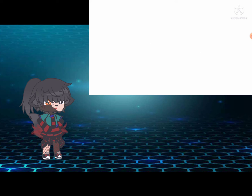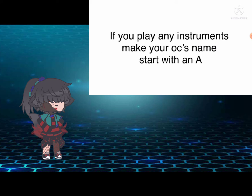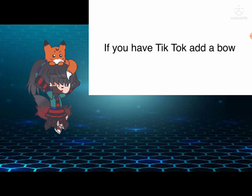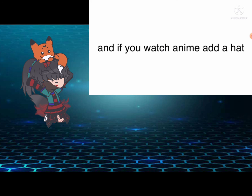Lastly, any extras. If you wear glasses, add freckles. If you are the only child, add a flower crown. If you play any instruments, make your OC's name start with an A. If you have Pinterest, add earrings. If you have Snapchat, add a stuffed animal that your OC brings everywhere. If you have Facebook, add a mask. If you have Instagram, add a haircut. If you have TikTok, add a bow. If you have Spotify, add headphones. And if you watch anime, add a hat.